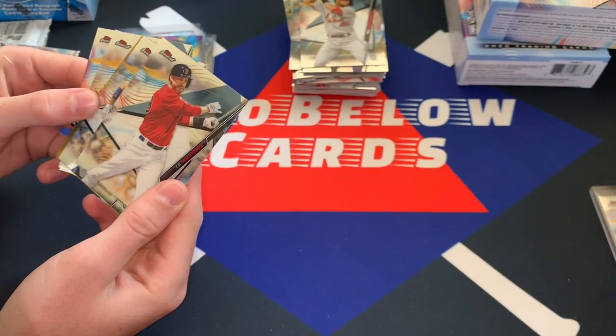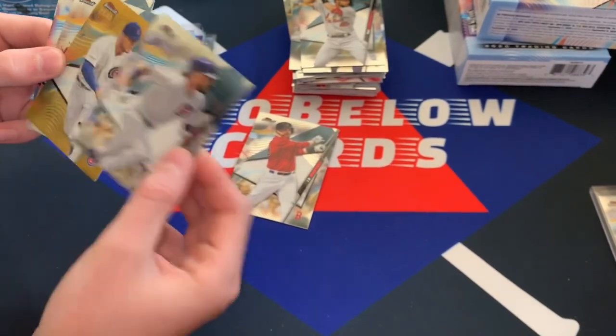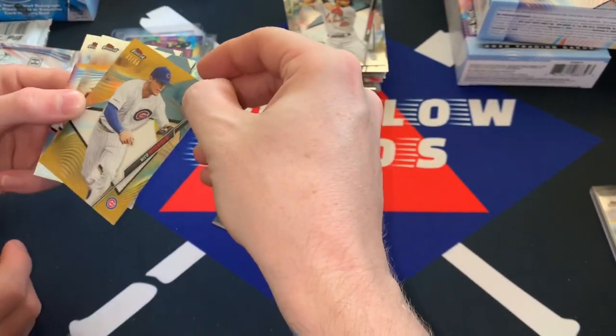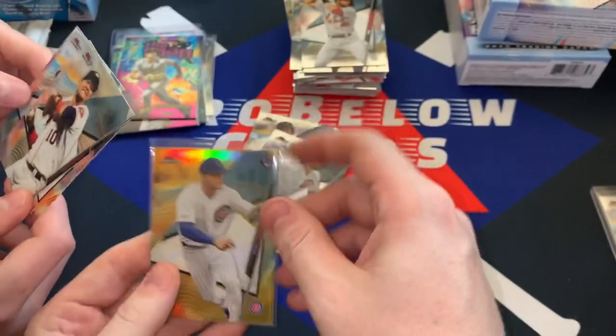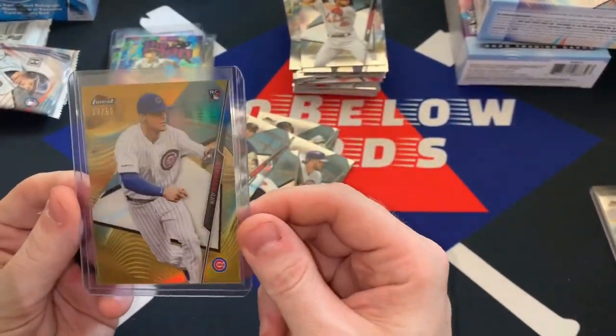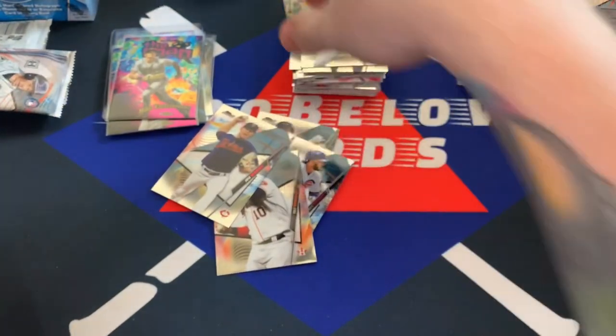We got a gold in there, Trey — JD Martinez. Should be the fifty. Chris Bryant. Nico Horner — so that's a really solid one. Nico Horner's another one of the top rookies. Julio Urias and Jose Urías. So two really top rookies in this box. We got an Aquino and a Nico Horner to fifty. So obviously this box blew it out of the water.